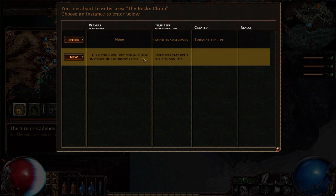This screen lists all available instances of the area you have control clicked on, and the time remaining until they are closed. It allows you to create new instances and enter existing ones. Using the instance management screen, you can have more than one instance of the same area open at any one time, and choose which one you want to enter.